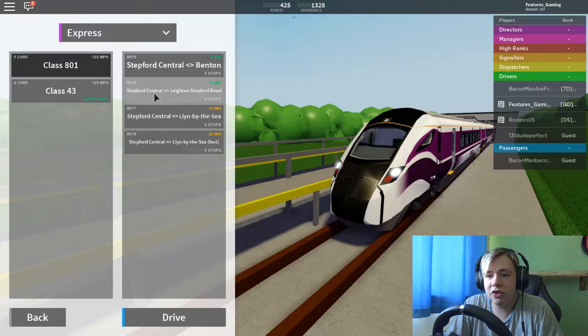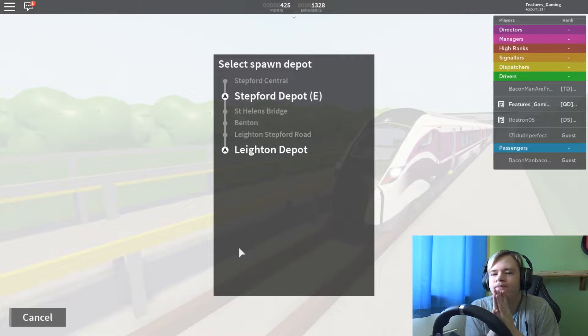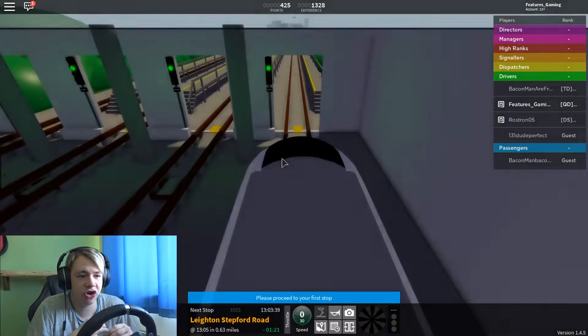I think we will do this journey right here — Stepford Central to Leighton Stepford Road. I think we'll spawn at Leighton Depot, then go through Leighton Stepford Road and basically end the video when we get to Stepford Central. So let's go to Leighton Depot and start this journey.